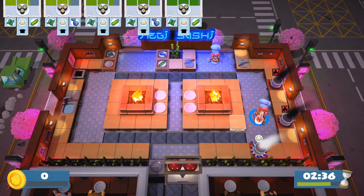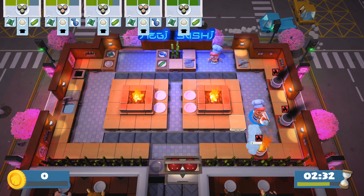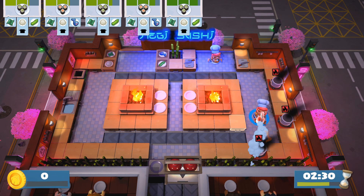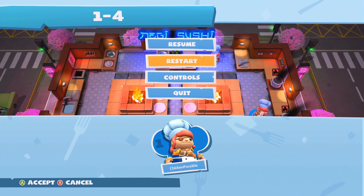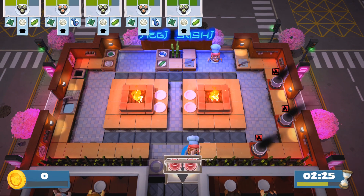After your third item catches on fire — or your second item if you only have two cooking pots — probably the quickest thing to do at this point is press Start, go down to Restart, and you'll be restarted in the level with clean cooking pots.